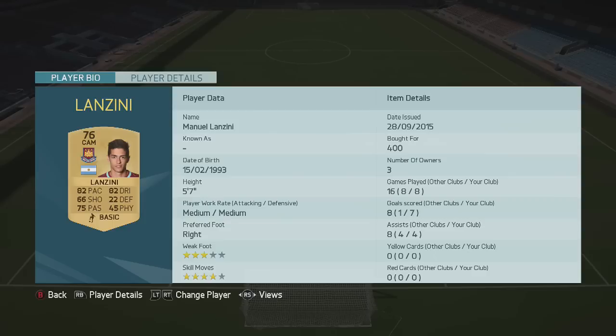He was one of the first players I got on Ultimate Team when I got the game — I started Ultimate Team a little bit later due to being highly engrossed in career mode. Manuel Lanzini is a player I picked up on the cheap, around 400 coins, which is about his card value in all honesty. He's five foot seven, three-star weak foot, and four-star skill moves, which comes very much in handy if you are a skiller.